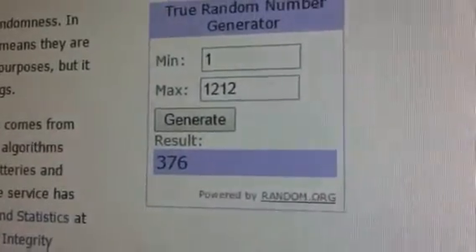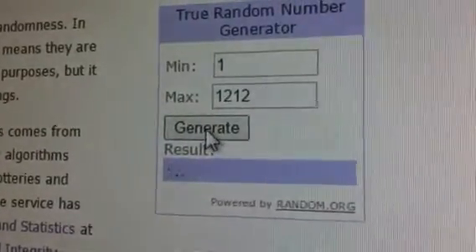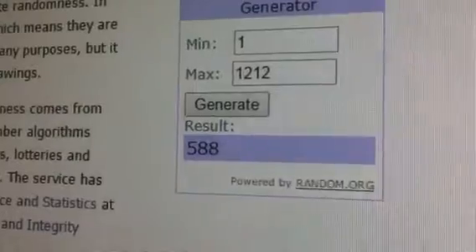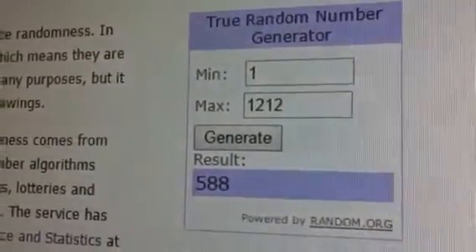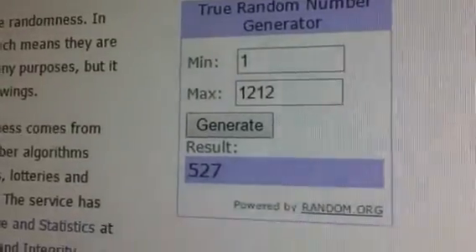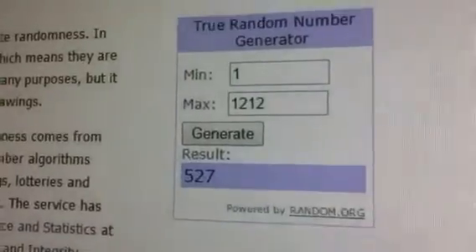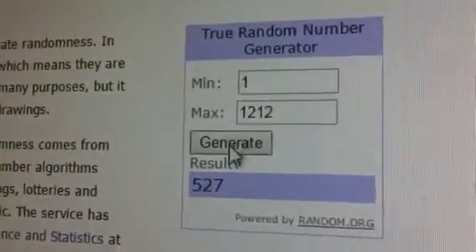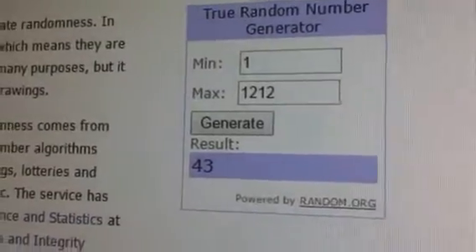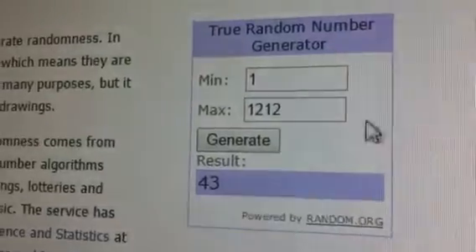376, Rock 3X. 588, Brinster. Does my mouse work for me? 527, Champ Firebird. 43, 20-year Rock, Epperly.